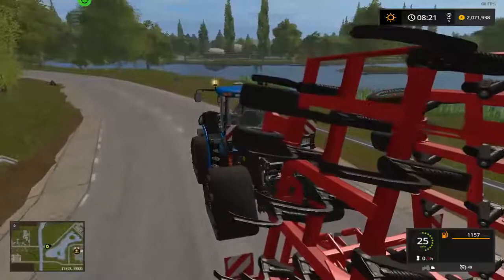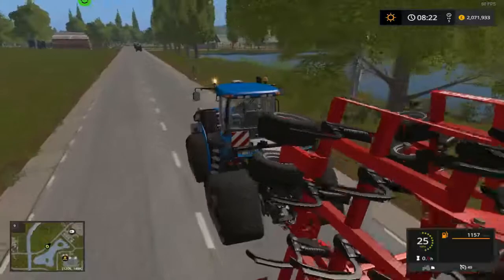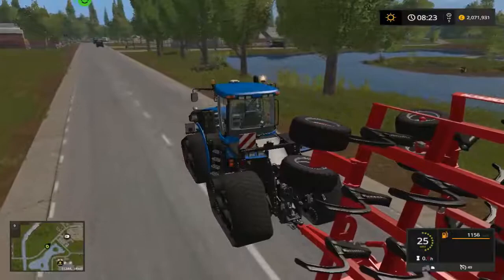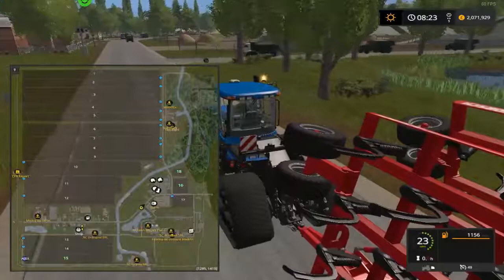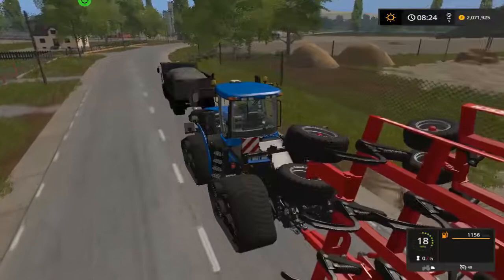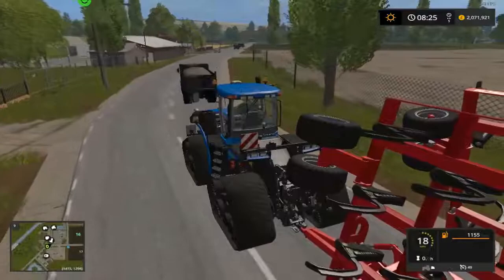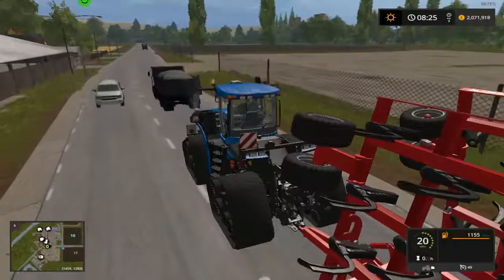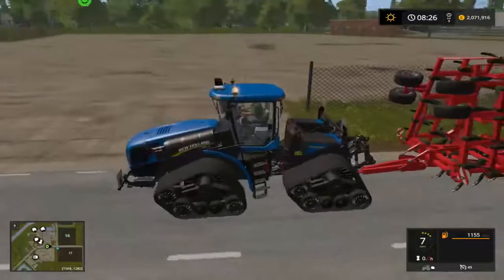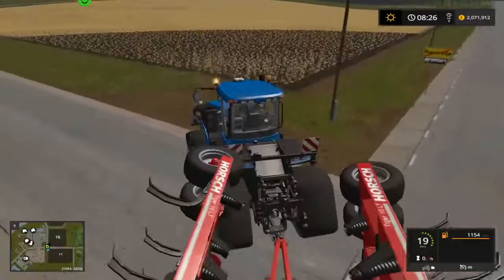We've already spent a million bucks - we've got two pieces of really expensive equipment: a harvester and a tractor. It's really not the best tractor to start off with. 19 miles an hour - come on. There's our place for placeables, we'll be getting some placeables in there at some point. Let's turn down here. It says this field's ready to harvest but it doesn't look like it. Let's get this one ploughed up then.